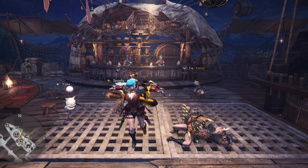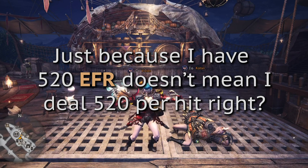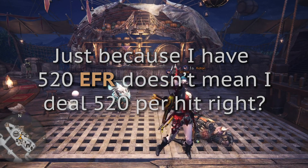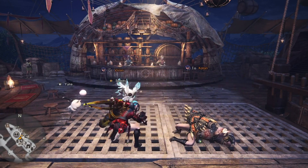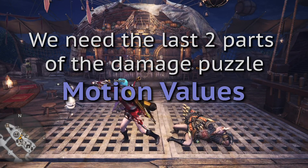So I know about EFR now, but that's not the whole story, right? Just because I'm at 520 EFR doesn't mean I'm doing 520 per hit — so what's the story on that? Well, that's because we need the last two parts of the puzzle: motion values and hit zone values.